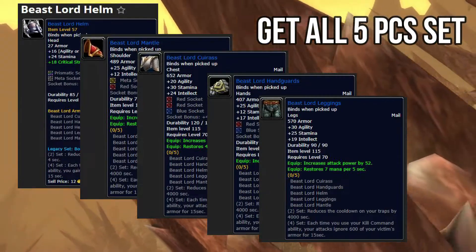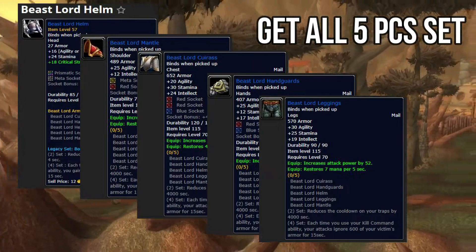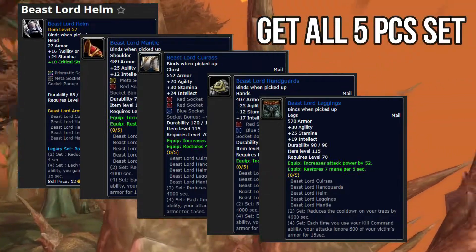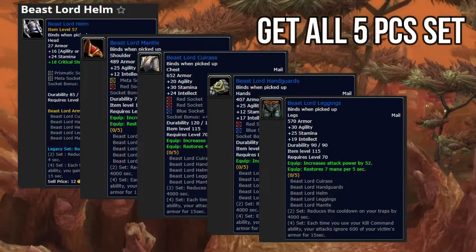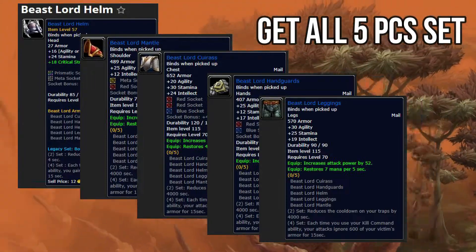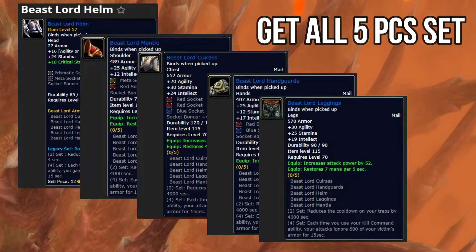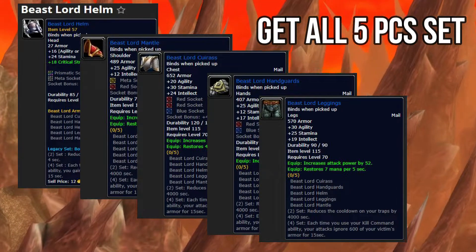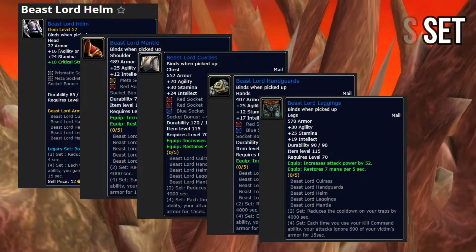That four-set bonus is what you want to keep right to tier five — it's just the best. Each time you use your Kill Command ability in TBC — macroed into your Steady Shot macro — every time it goes off your attacks ignore 600 of your victim's armor for 15 seconds. That's huge — that's like a 4% increase in DPS right there, depending on armor values in TBC. You cannot ignore it.